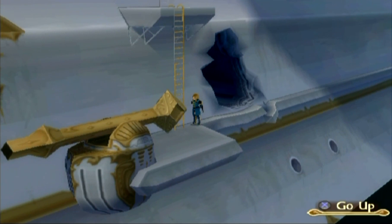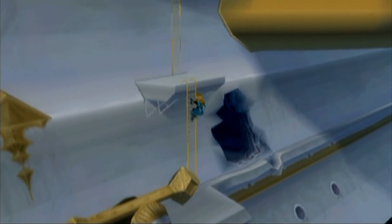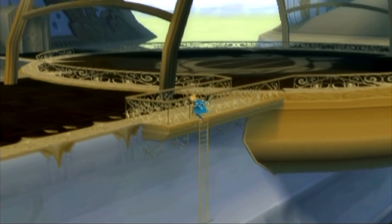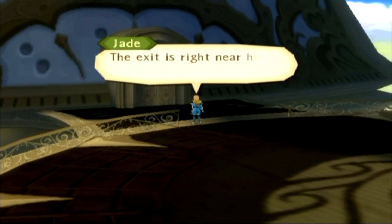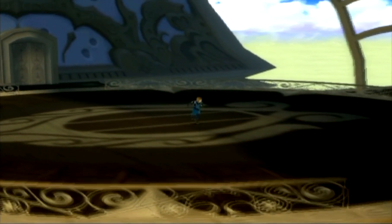Apologies for that cut — my nose was bothering me and I had to look at something real quick, not my notes. Now that we've got our weapons back, let's go over to the door that Jade said not to enter before. Here we are — we'll find something fun in the back behind these boxes. We just need to move these boxes.